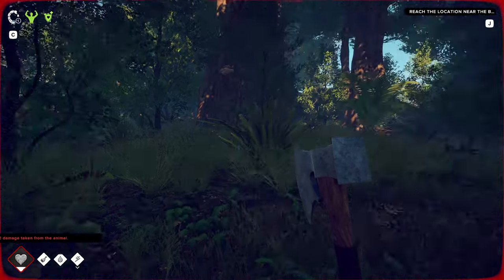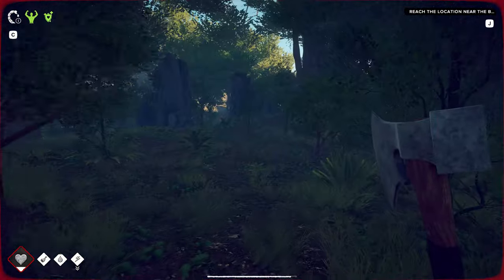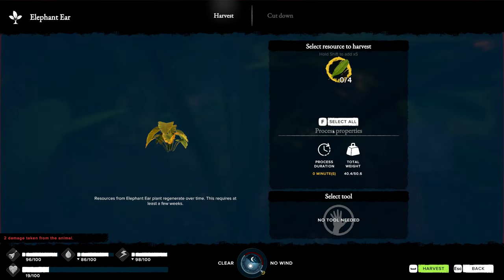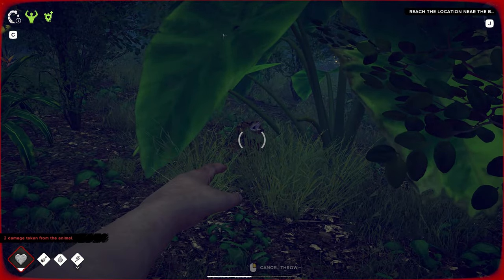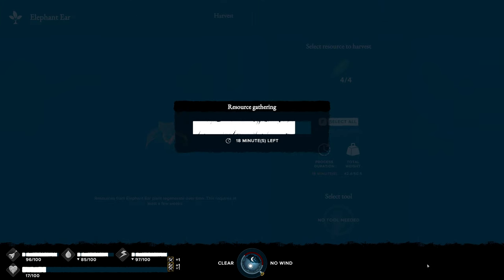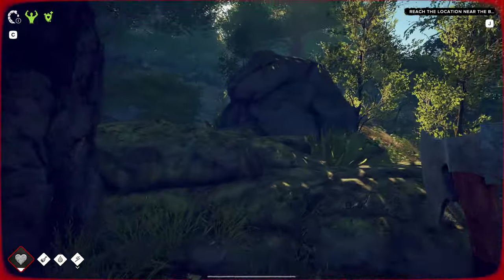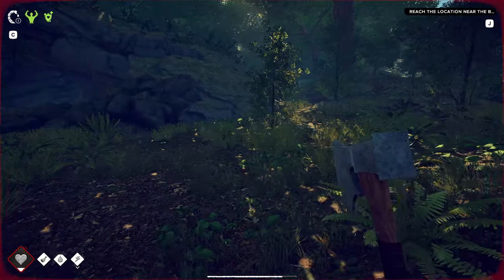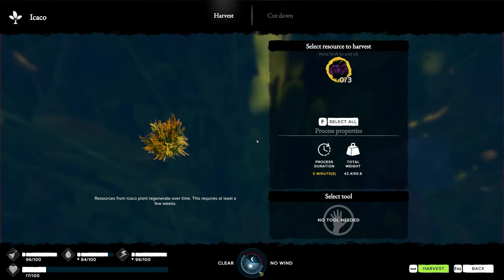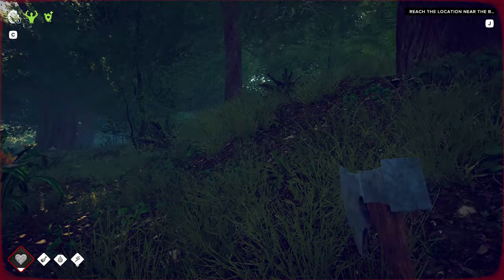I want to grab that big leaf we saw. We got bit again - the snakes around here are no joke. Where is the elephant ear? I am so turned around. We're about to die from a snake! How's our weight? We're doing good on weight. We got rid of the coconuts and stuff. Let's continue a little further this way, and then if we can't find it, we're going to head back to base. We're kind of low on our health.